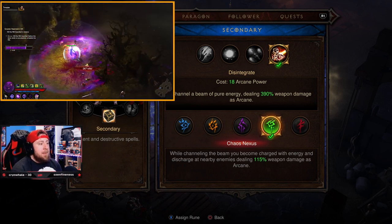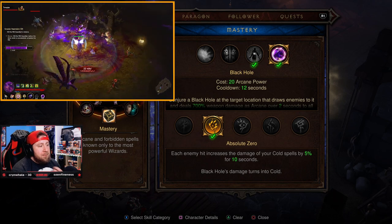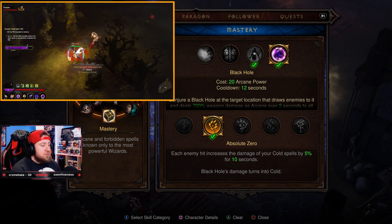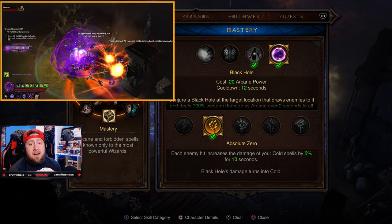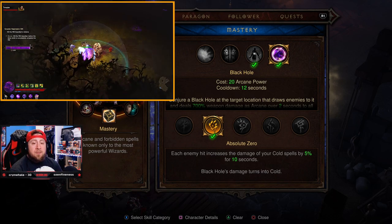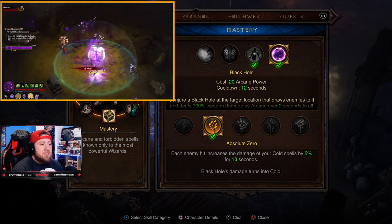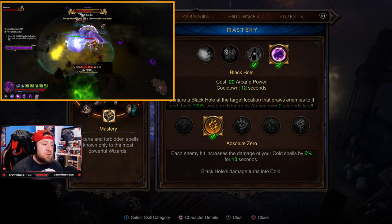Next is Black Hole with Absolute Zero, which is excellent for a cold build — each enemy hit increases the damage of your cold spells by 5% for 10 seconds. Fire it into a big mob after coming out of Archon form to boost your cold damage, then transform back into Archon with a huge damage boost when using the wave of force ability.